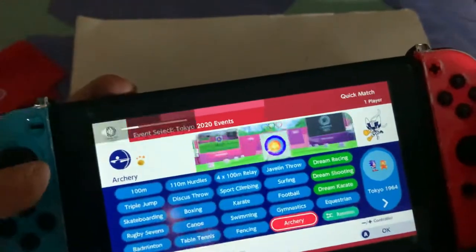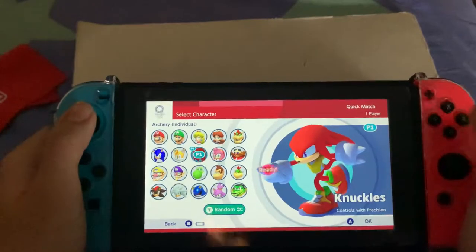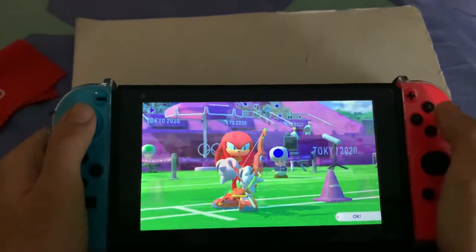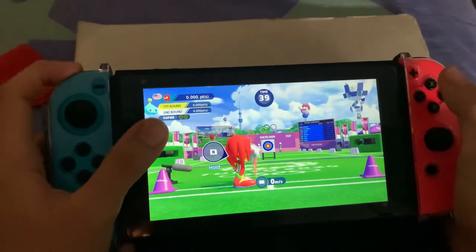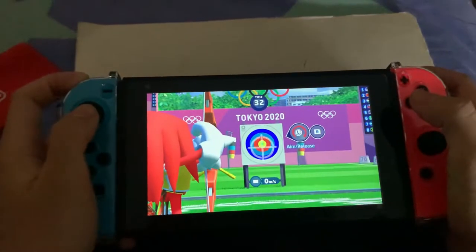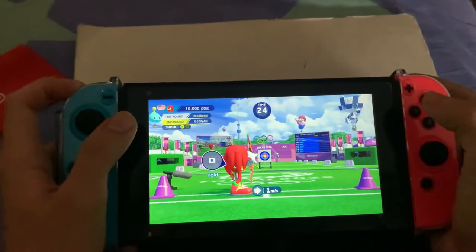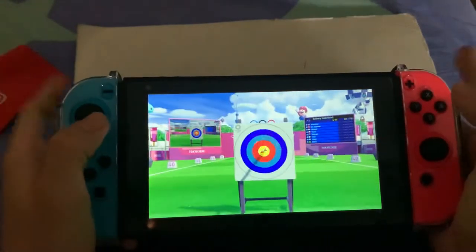So let's hop on to it. You see there's a practice mode but I'm gonna skip that. You hold L and then you hold R, and then using this you can aim it. You have to get two of those hits to be able to shoot a super charge.